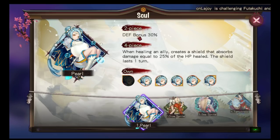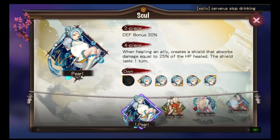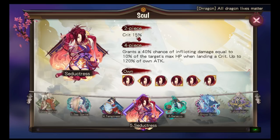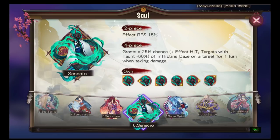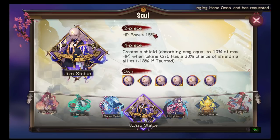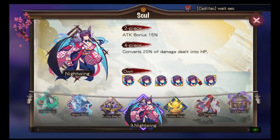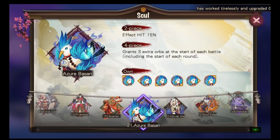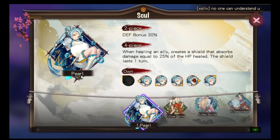Pearl's two-piece is defense bonus 30%, which I'm not a big fan of. There are better two-piece effects: effect res, effect hit — great for CC teams; crit percent — great for damage dealers if you can't hit 100% crit rate yet; attack percent — if you already have 100% crit rate; and defense/HP bonus — great for tanks and healers.